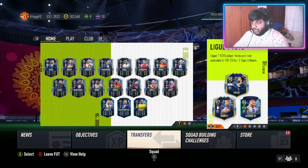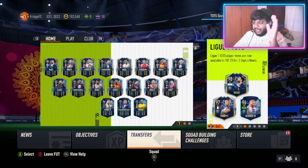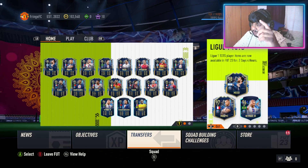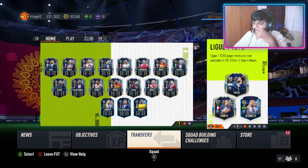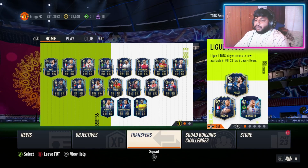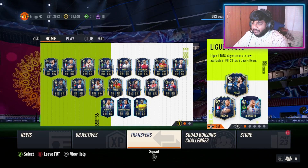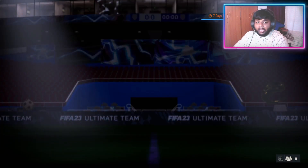Looking at the Liga cards, I want either Marquinhos or Ramos — I don't actually want Messi since I won't use him. I don't see Ramos there though. I'd take Neymar even though it's a moments card — Neymar is insane. I'd also like Marquinhos. As for Mbappe, it's not my type of player — too overrated at times. I'd take Haaland over Mbappe any day.